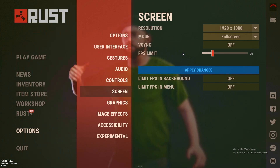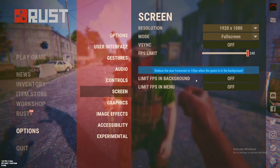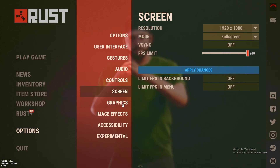Do not have this on. You need to put your FPS to 240 because that's better. Apply changes and keep limit FPS and background — keep these both off. Now let's go to graphics.